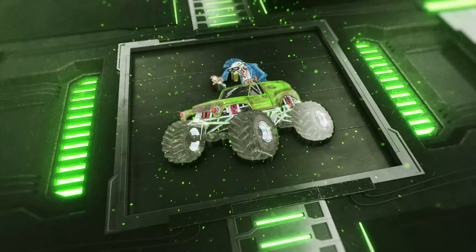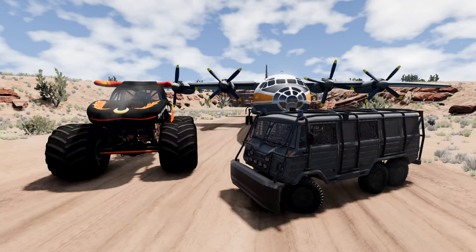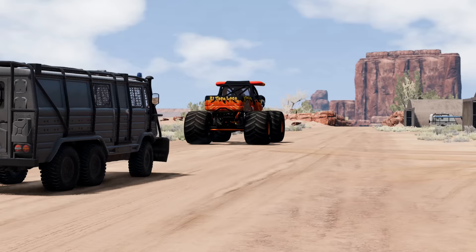We got a new propeller on the plane — it's all fixed up and ready to go. AJ's got the Beast ready to go, and now we're approaching Utah with El Toro Loco. We're on the ground. Now let's head out and see what we can find.